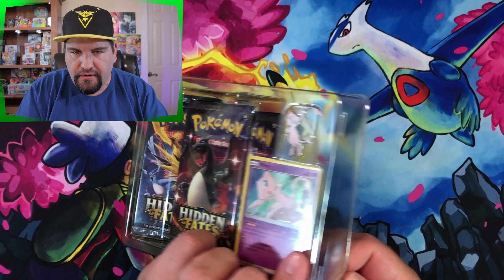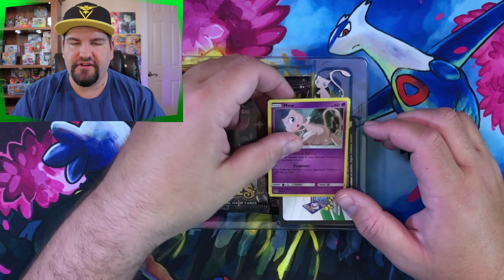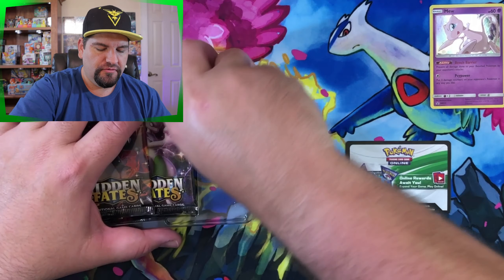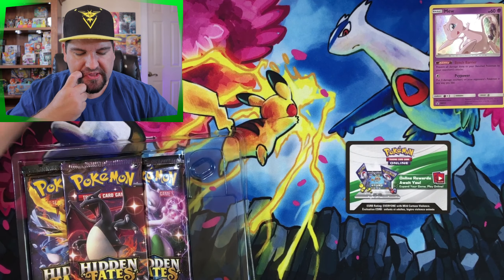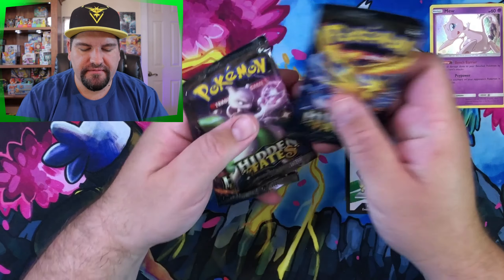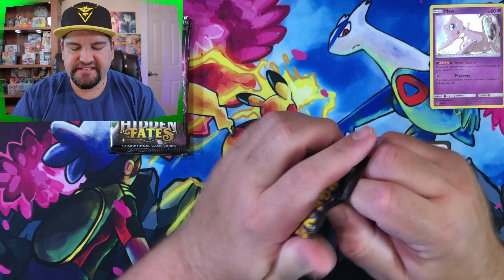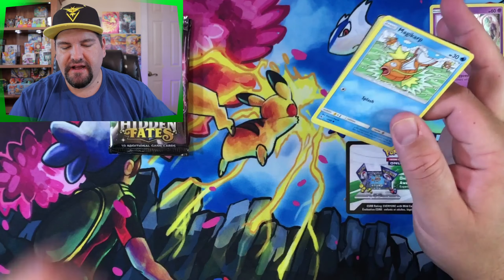I want to throw out a big shoutout to A Grumpy Charizard, who has been a phenomenal friend through this journey here on YouTube. He's got a very good channel where he's posting videos and doing a lot of openings as well. We've got a little Mew pin — we'll put that off to the side. Three packs come in the box. We've got a bird pack, a Mewtwo pack, and a Charizard pack.